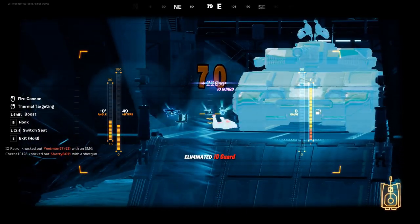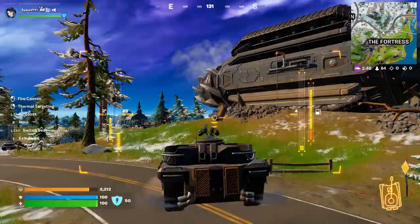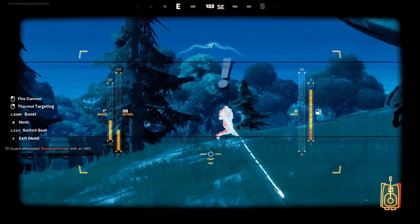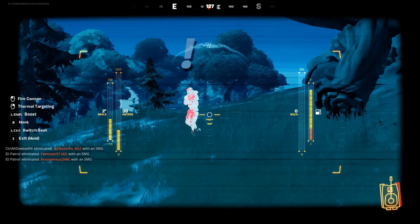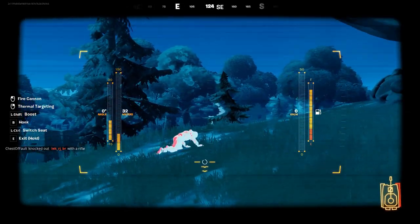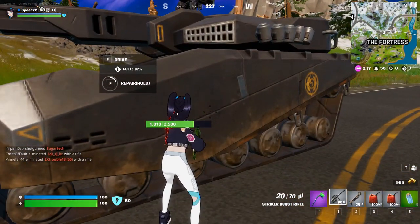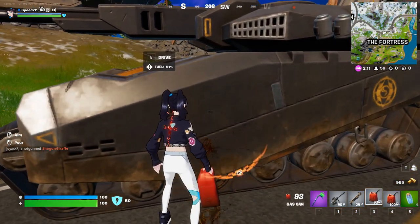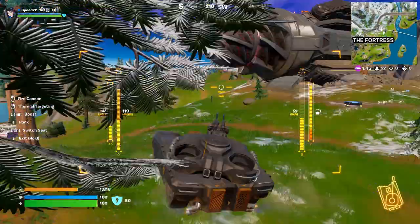I'm trying not to damage this tank too much because I usually grab it after Sloan destroys it. I'm trying to get the IO guards isolated as much as I can so I don't have a whole army coming at me at once. Remember you can always jump out and repair it. I grabbed extra gas cans so I'll refuel my tank several times. If you get a blowtorch, pick that up to do repairs too.